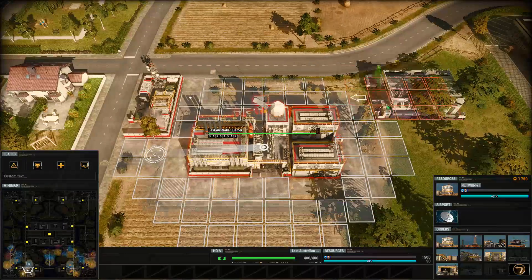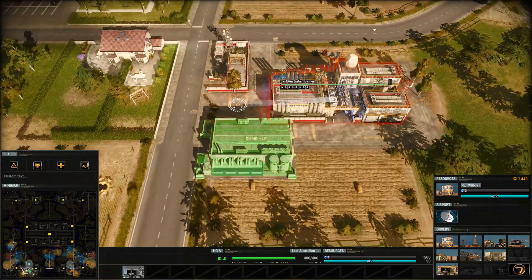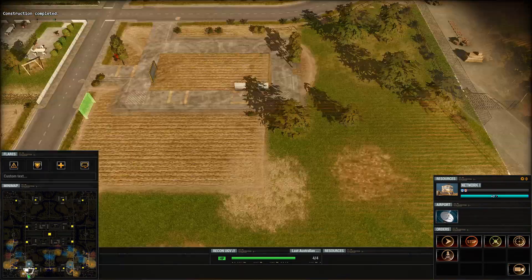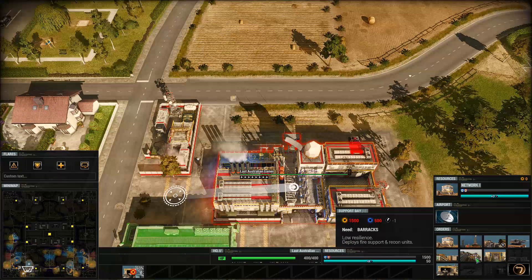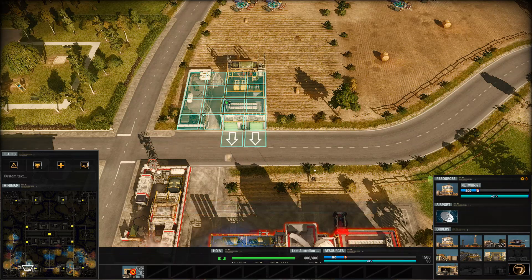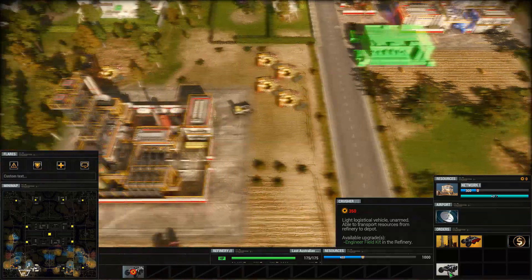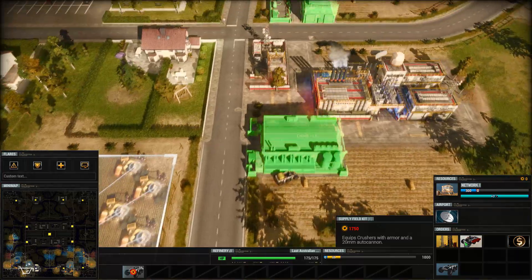We need the spear vehicle bay - that was the one. Let's put that here. Throw the infantry into that. We'll keep scouting up here. We need outposts, I think. Outposts give you power and resource, and you can upgrade them later on. So we've got to do that. Extra vehicles in here.